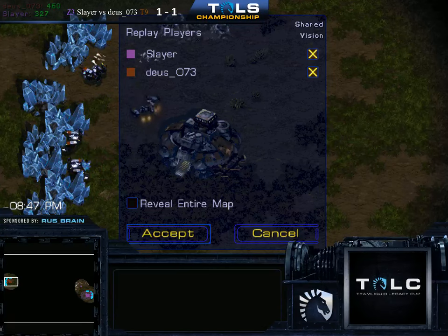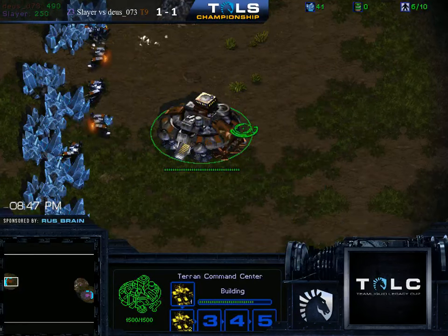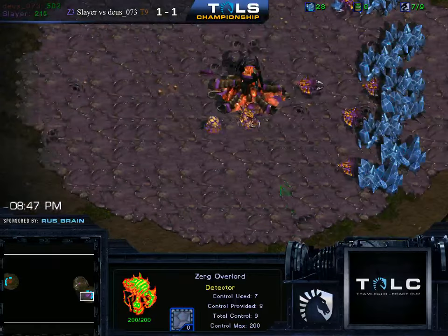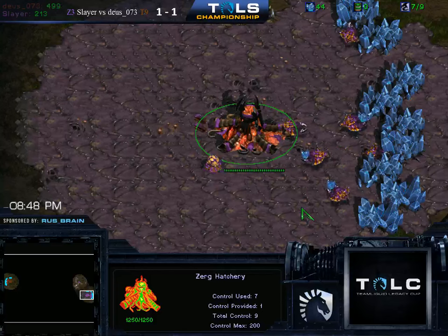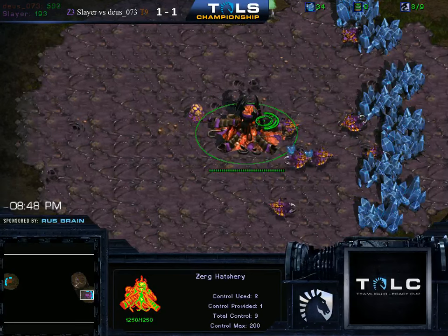It's pretty funny to think, though — there can even be new school players, new age players at this period of Brood War. It's pretty cool, pretty legit. Fortunately for Slayer, I think this only works if Zerg spawns on the left side, right? Yeah, exactly. It doesn't work on the other one.